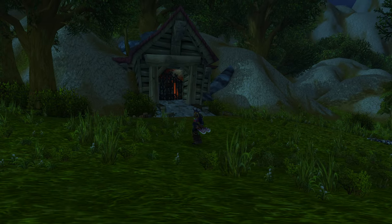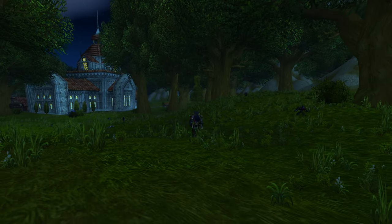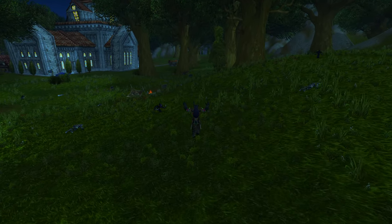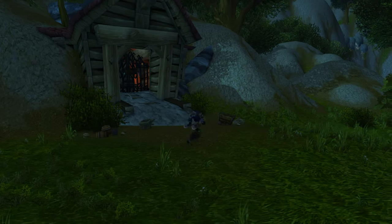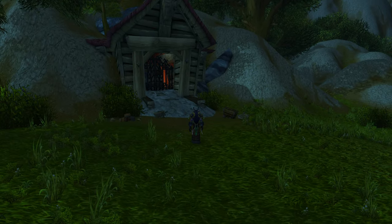But today's adventure leads us to Northshire Abbey. You may be thinking, what the heck are you doing in Northshire Abbey? There's nothing there. Well, this is the human starting zone, and if you remember, over here there used to be a mine where you would kill the cobalt workers and you would have a quest in the human starting zone.